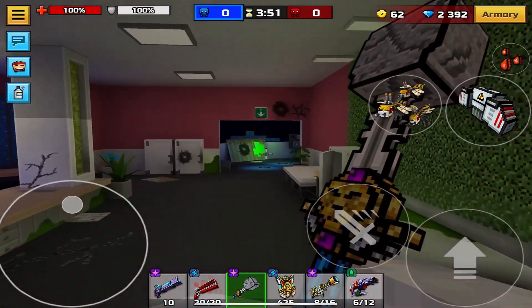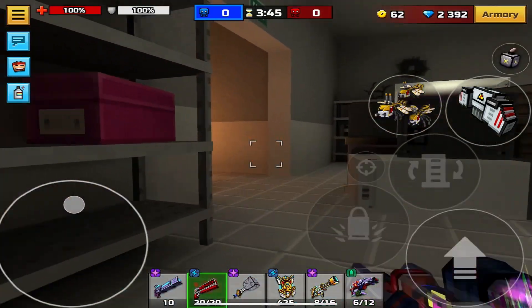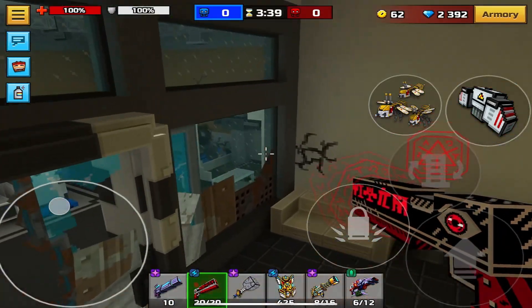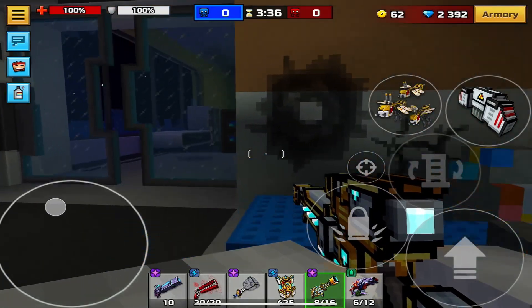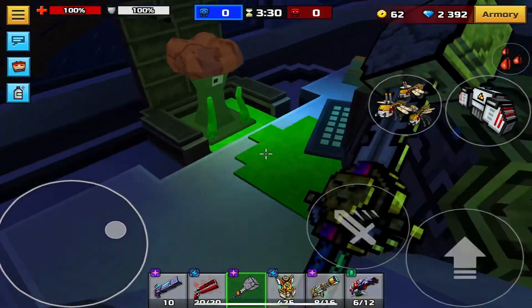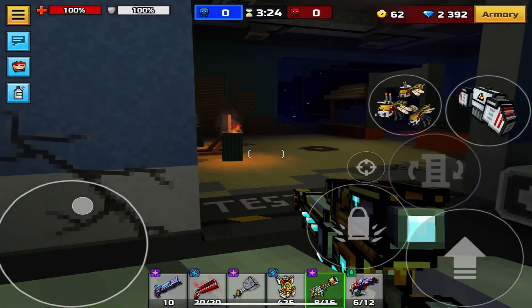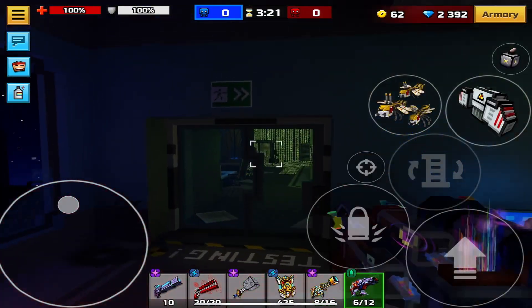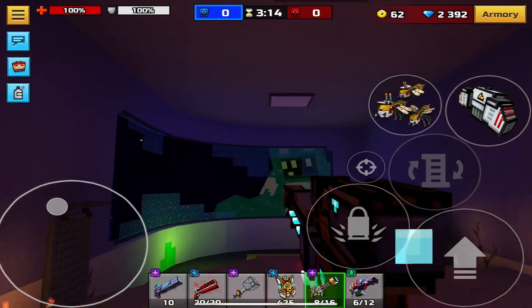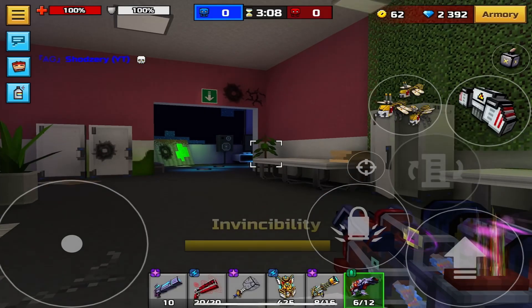Now we're in the Zombified PG Office — it's just a retexture of the PG Office, supposed to be a spooky version. As you can see there's a lot of trash around and it's really dark in here, which is another difference. Other than that it's basically a copy of the PG Office with a different theme. I used to play on this map a lot — I actually really liked it even though I know a lot of people hate it.